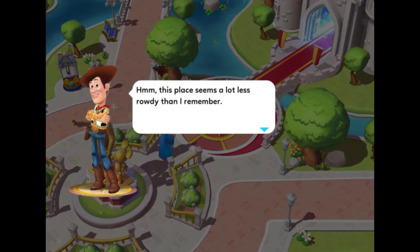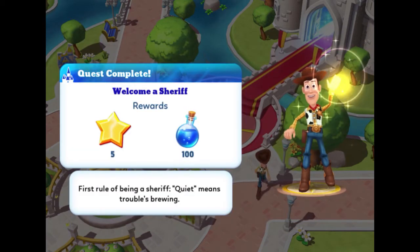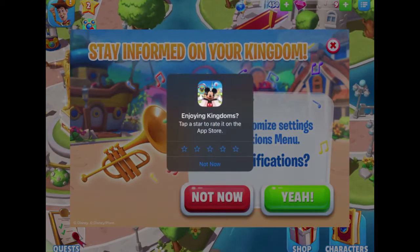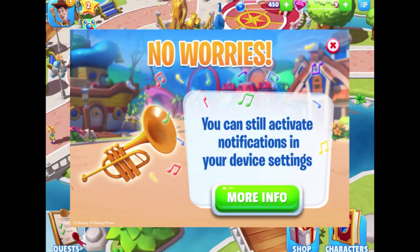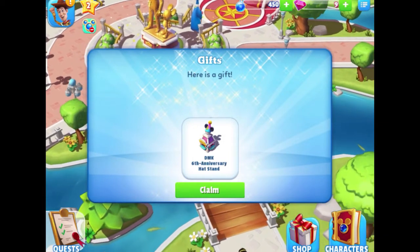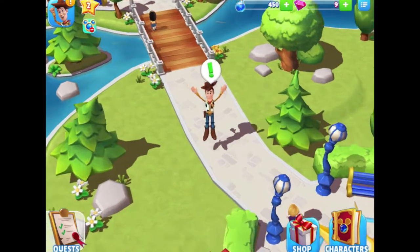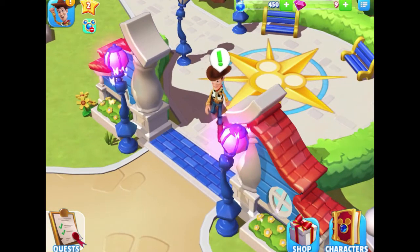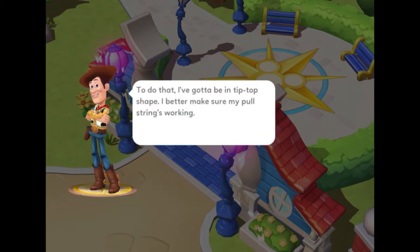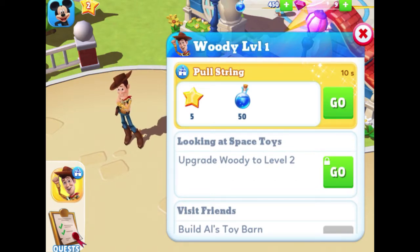Woody says: "Whoa, that was a bumpy ride. This place seems a lot less rowdy — I think I better take a look around." Oh — the game is celebrating its sixth anniversary and there's a special gift! I'll tap 'Great' to accept it. After some pop-ups about settings and notifications, here's the gift: the DMK Disney Magic Kingdoms Sixth Anniversary Hat Stand. Now Woody has a quest. Let me take a minute to look at him walking around, jumping and waving to get our attention like Goofy was doing.